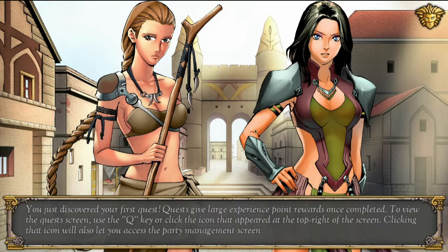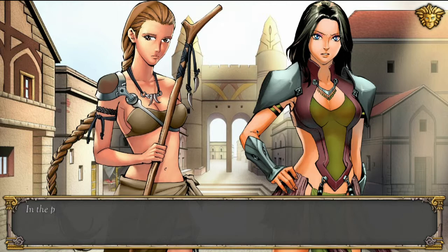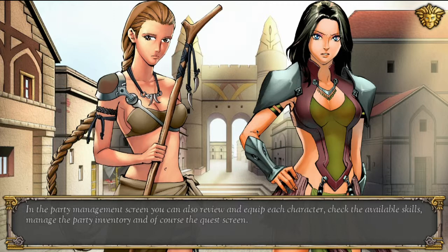Quests give large experience point rewards once completed. To view the quest screen, use the Q key or click the icon that appeared at the top right of the screen. Clicking that icon will also let you access the party management screen, where you can review and equip each character, check available skills, manage the party inventory, and access the quest screen.